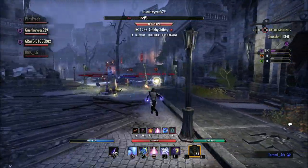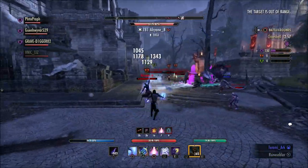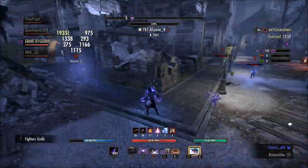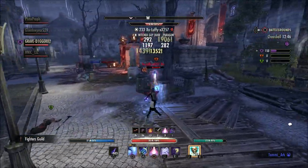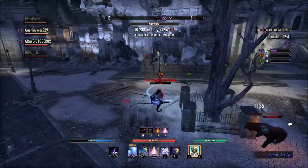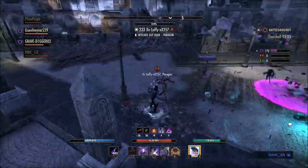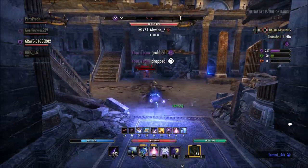Siege equipment — if you're a PvP fan, you know there are tons of different types. Siege equipment is great to have and helps the team. People use tons of siege equipment during mid-year mayhem because you get more AP gain from repairing walls and doors. There's just not really an option to have anything else on your bar if you're a PvP player that uses siege equipment — your quick slots are absolutely full.